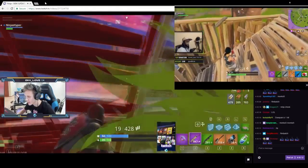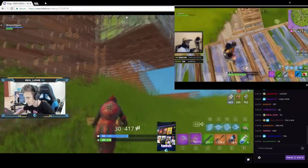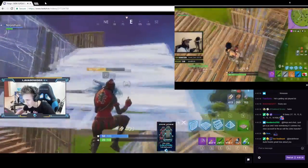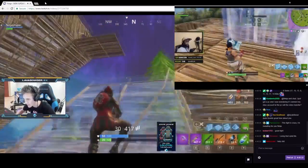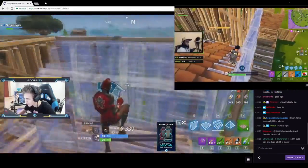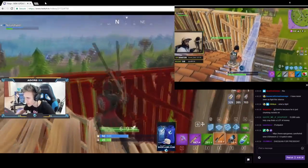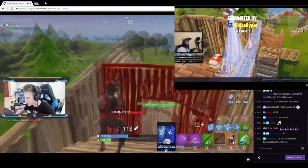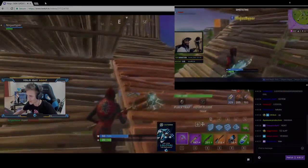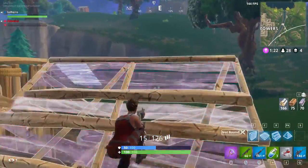A double pump can work against you if a player is protecting themselves and staying at a distance. If the player is rushing at you trying to get as close as possible for a shotgun battle, then yes, the double pump will most likely always defeat that person. But if the person is staying their distance, keeping their head down, playing smart, and respecting your double pump — it's not the best in that situation.